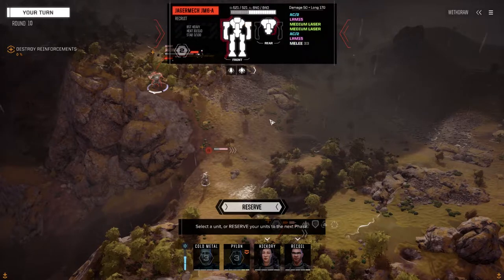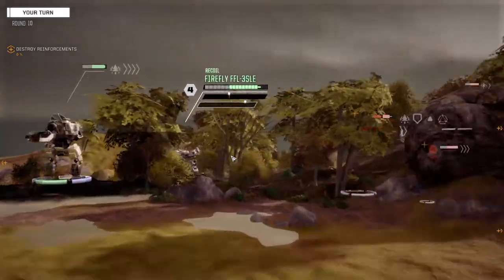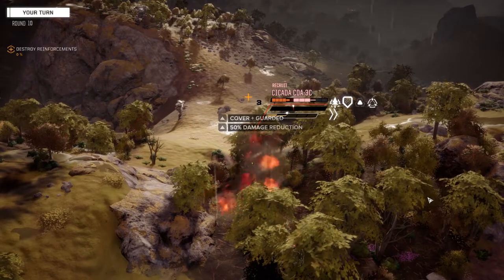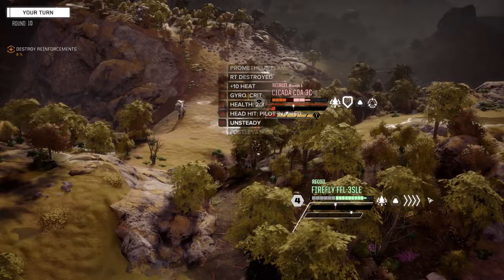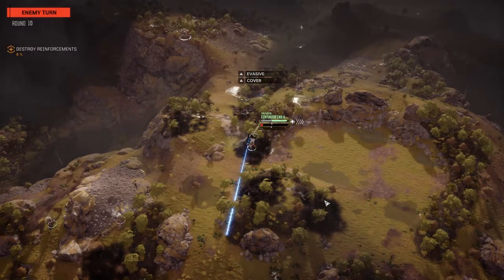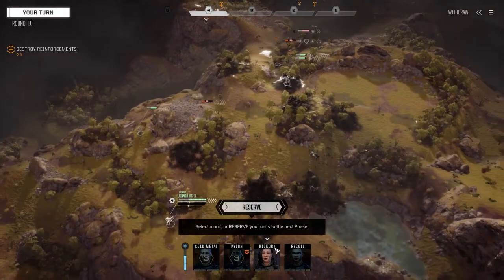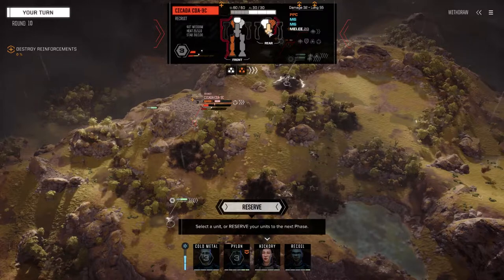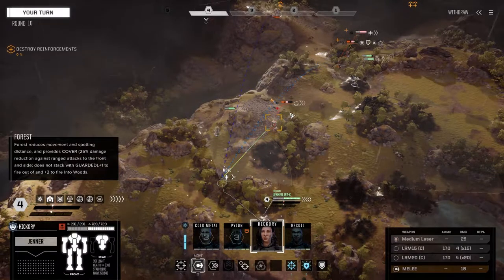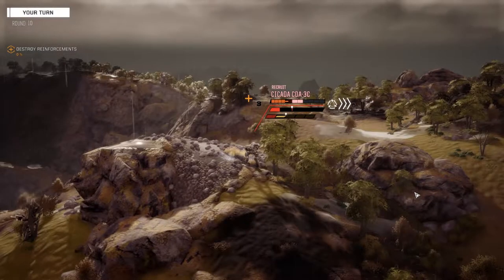So let's go with Recoil first, get in here, and shoot on this guy's side to finish him up. Okay — head hit too, nice! Thank god these guys are terrible shots — those PPCs landing would be bad. So Hickory, let's try and clear this guy up. The Jagermech doesn't have tons of armor — let's use our missiles on this guy.